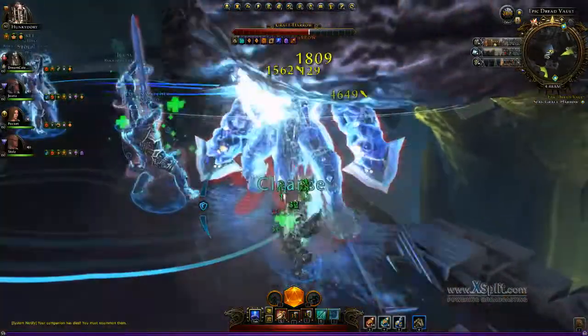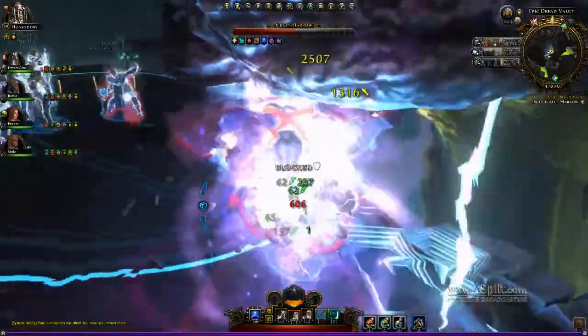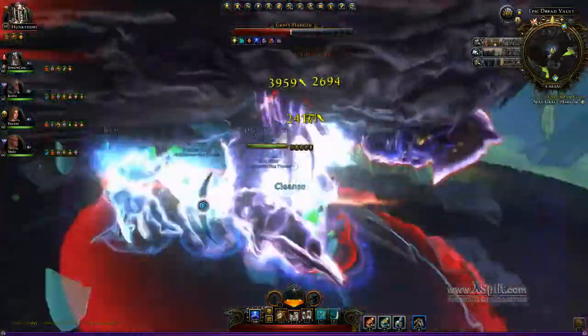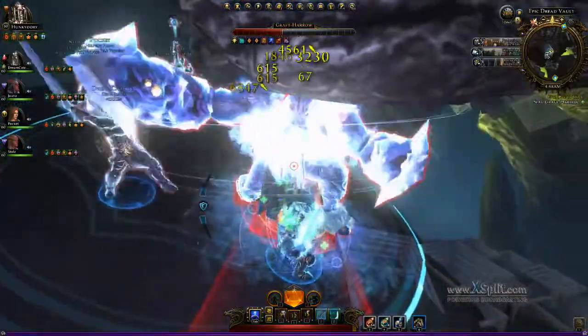Later in the fight you'll see I do fall off, and since I fall off, the adds do start coming up because we're close enough to the boss's room for them to spawn. The adds are not too terribly hard to deal with, and with a decent group you should easily be able to down the boss.